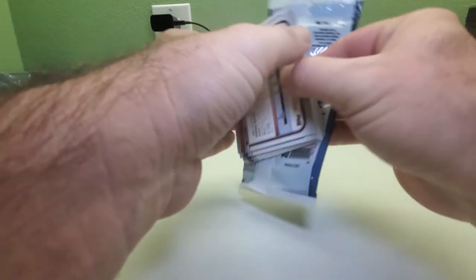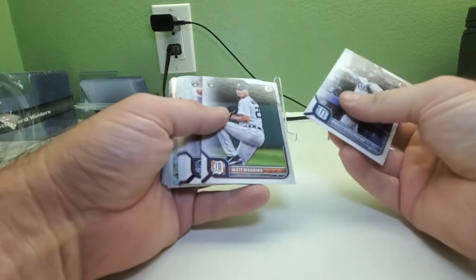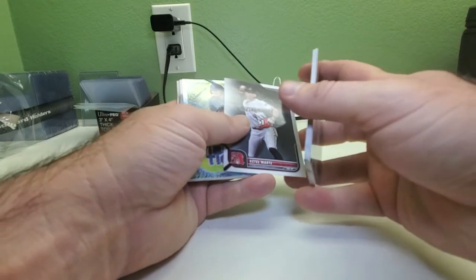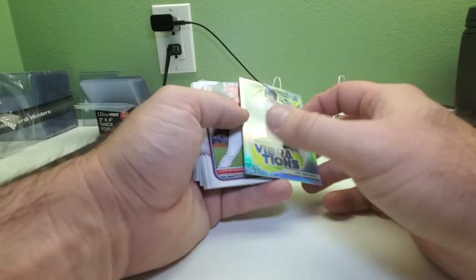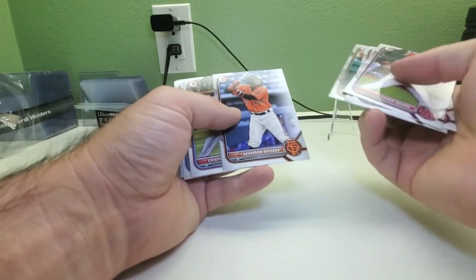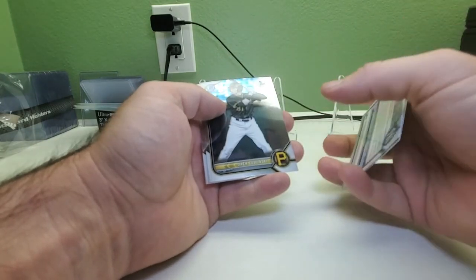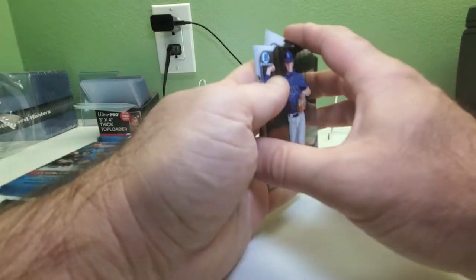I guess I'm still waiting on that retail box to come in. Randy Rosario, Matt Manning rookie, Colton Welker rookie, Withy Ramirez, Albert Pujols, Jazz Chisholm Jr., and George Soler. Then we got a Vibrations Terry Sweeney — Yankees. More prospects and first Bowman paper — Christian Hernandez. Then we got Copper Kinley, Fidel Montero first Bowman — I know I've seen that one — Jack Zielinski — seen that one — and Adrian Sugaste — seen him too.